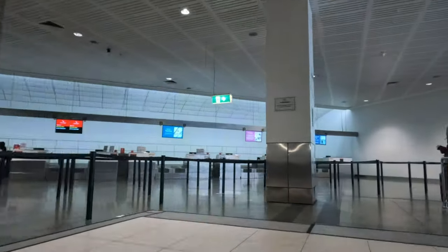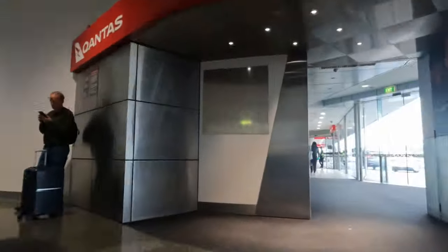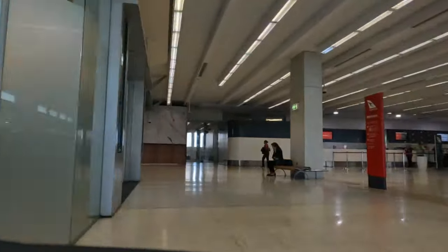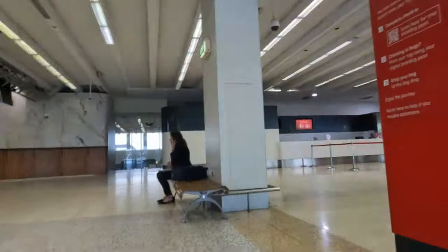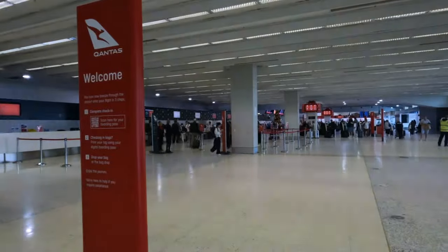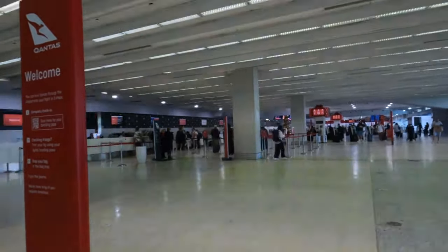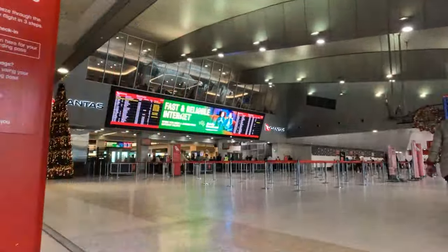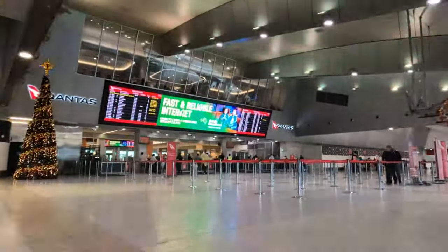Regardless of whether these desks make Terminal 2 or Terminal 1, Terminal 1 proper is just a further short walk away. I haven't flown from Terminal 1 but it's separate from the other terminals airside and has its own security link. I still had to find my check-in desk, which was check-in desk P.